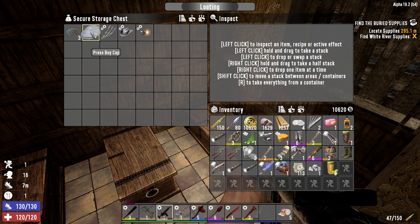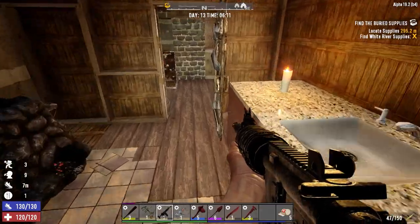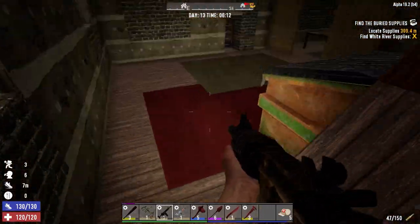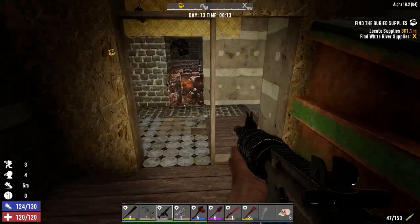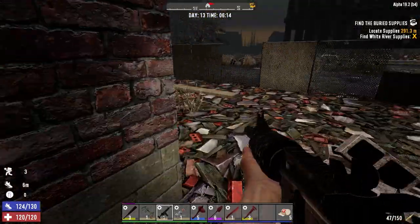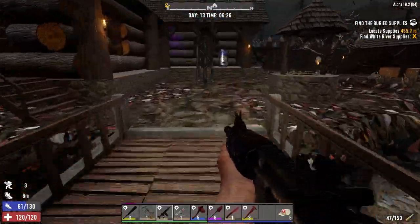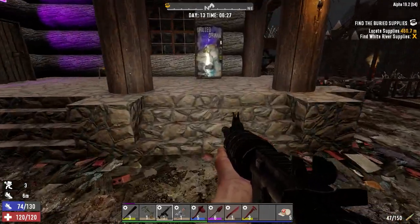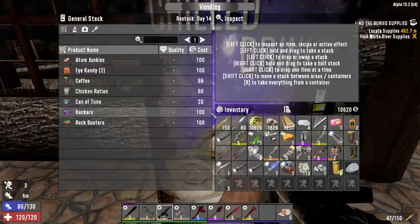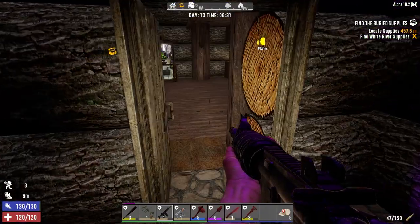These mods we're saving until we can find an item to throw them on, because they're worth a lot more if they're already in an item. Might as well sell that. Those mods will make an item that much more worth it to sell, so we're just going to save them until we can find something to put them in. If we do find a mixer today I don't know if we'll absolutely have to go to the second trader.